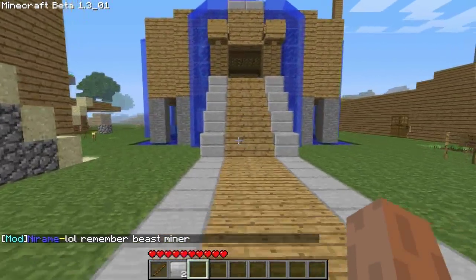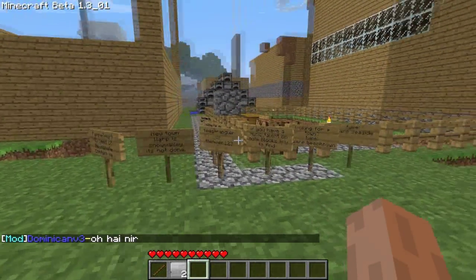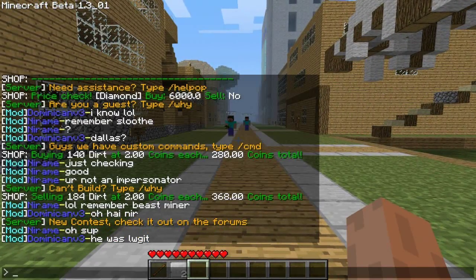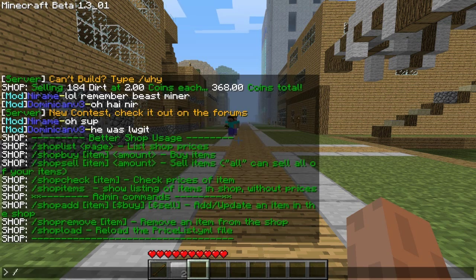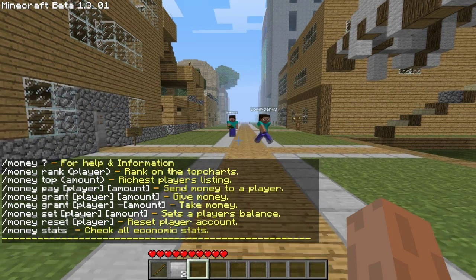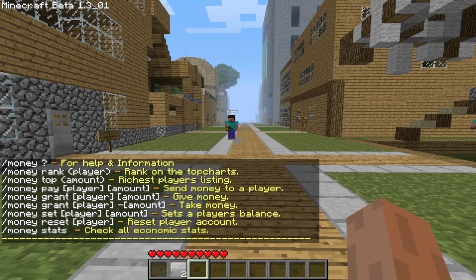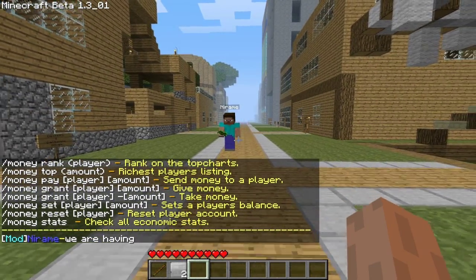There's an option to sell your whole inventory, but to keep it to the basics and not confuse a lot of people, just keep it to the simple stuff. Just type shop help and money help, and it should basically work pretty well.